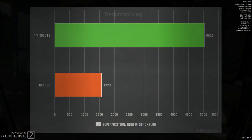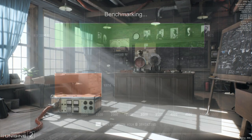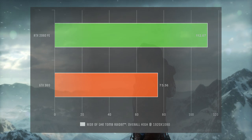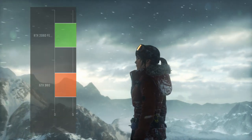At 3840x2160, the 2060's lead increases by 3447 points. Next we have Rise of the Tomb Raider from Feral Interactive using the Vulkan render at 1920x1080, and the 2060 manages to deliver an additional 36 frames per second.